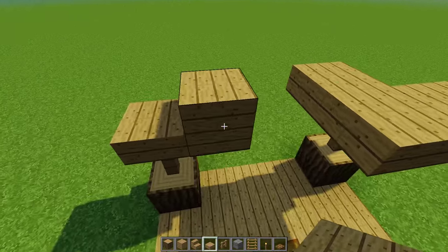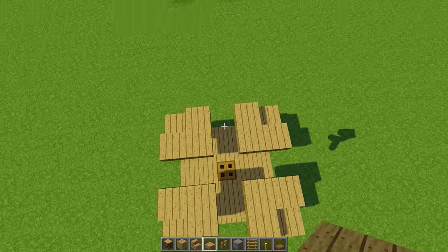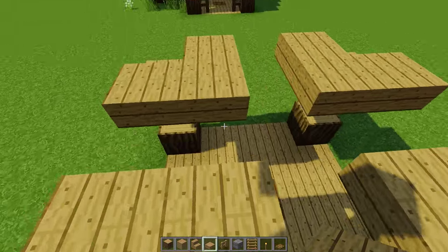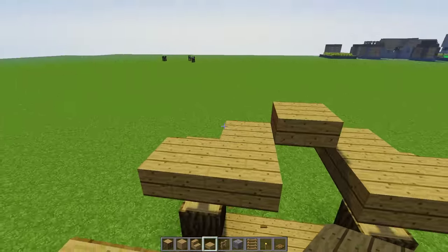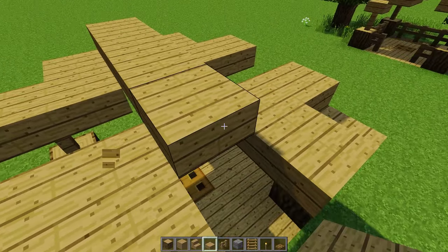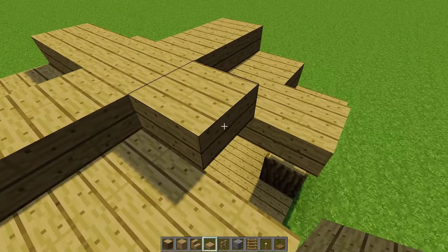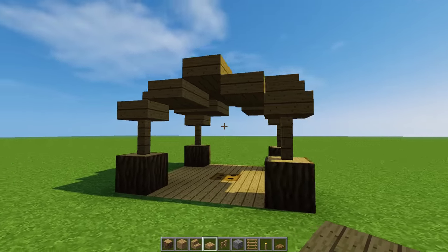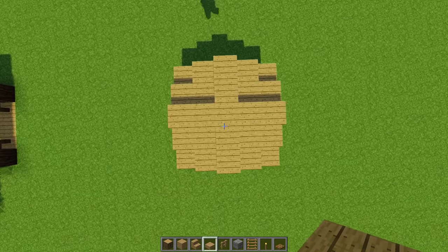That way you don't have a boring flat roof. Now you just have these two lines and you do the same thing, taking them through like this. There we go — that's the roof. As you can see it forms a square.